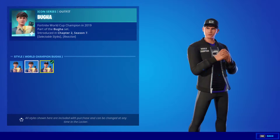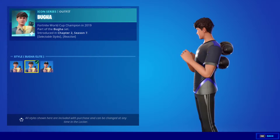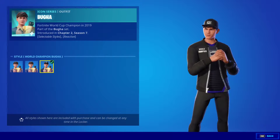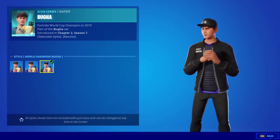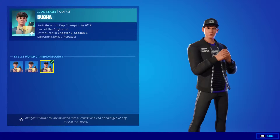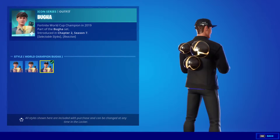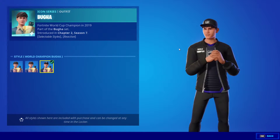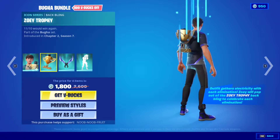This one is called Bugha Elite, and then we have the Bugha World Championship style with the world champion jacket he got when he won, his signature cap with his B logo, and 'World Champion' written on the back. So those are the three styles.